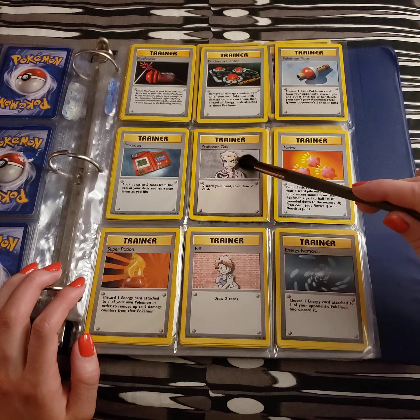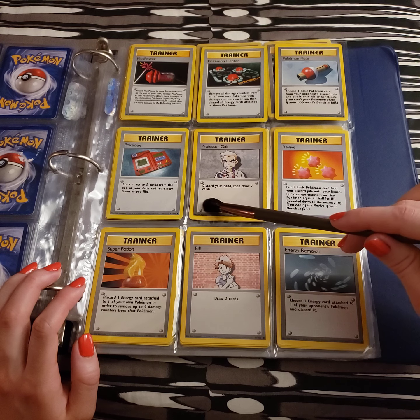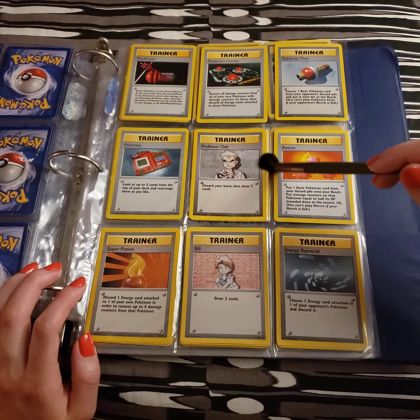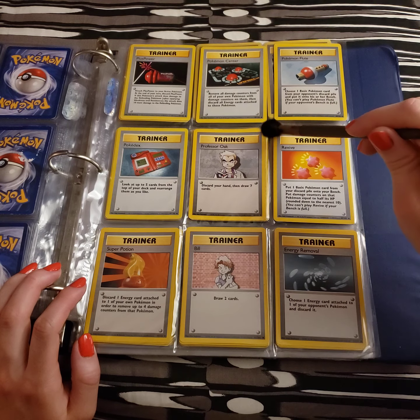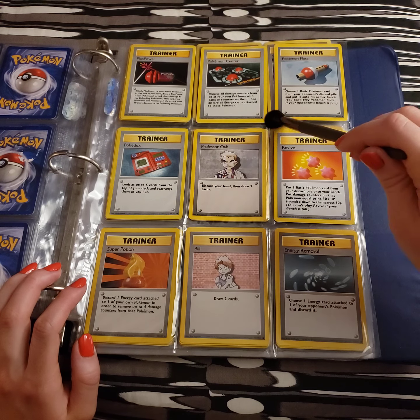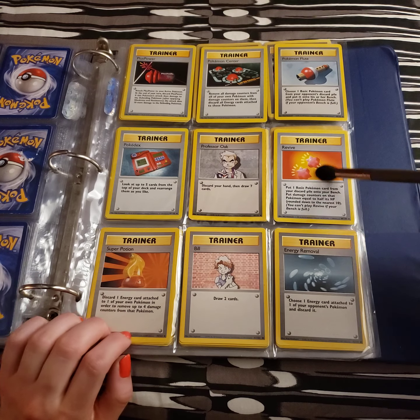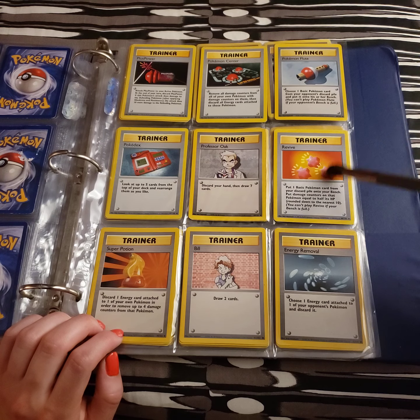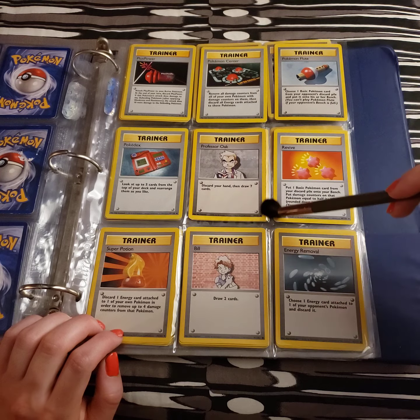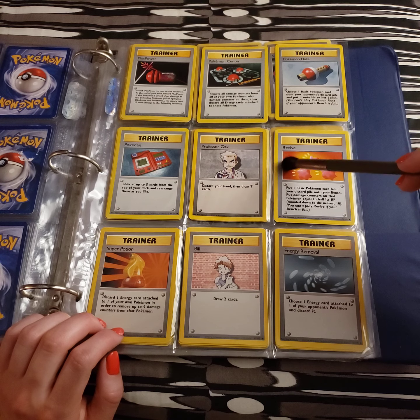The real Professor Oak: discard your hand, then draw seven cards. So that's a very good card if you happen to brick in your first hand — could be a good one to keep just for insurance. We have Revives, looking like little hard candies here. Revives in the game definitely look more like gems to me. This looks like if it didn't come in a child-proof bottle, they might be in danger.